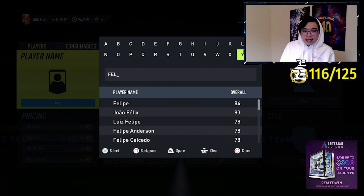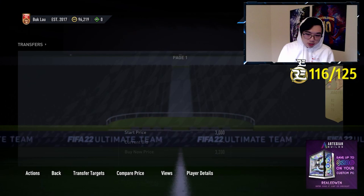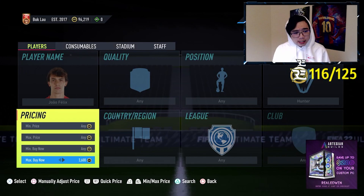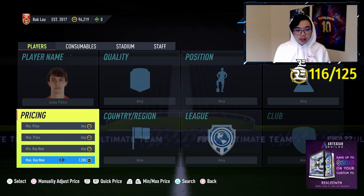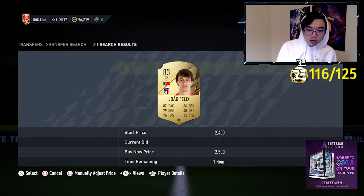Now moving on to the attackers — same logic. I like to stay around the 10k mark, because once again, if a guy's buying Mbappe, Ronaldo, or even Messi, chances are they can already afford a hunter chemistry style to apply to those cards. Whereas a guy rocking a 2,000 coin Joao Felix probably cannot afford it. Joao Felix actually doesn't seem like he's selling for too much — about 3,300 with a hunter. Without a hunter he's about 2,400, so yes, it does award about 800 coins per time. A good amount of his cards should have hunters on them, and you guys can snipe it like this every time.